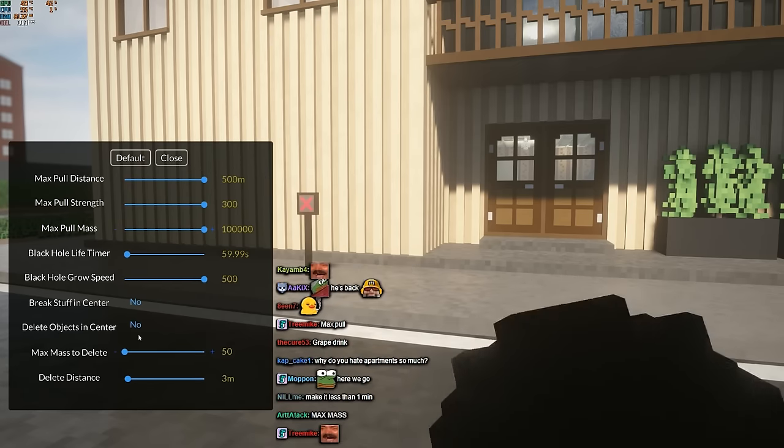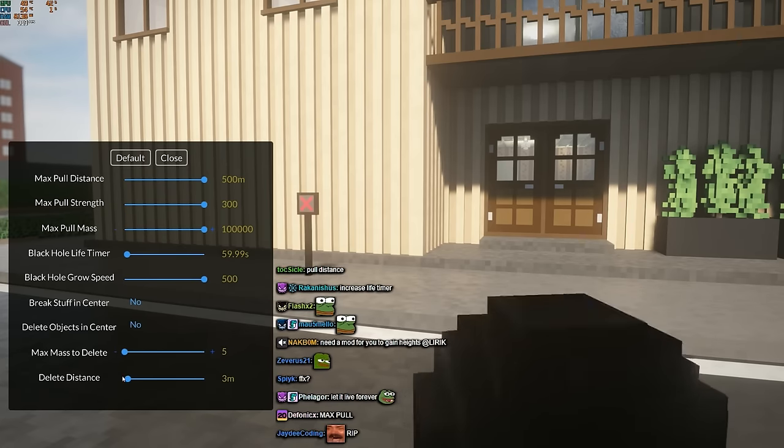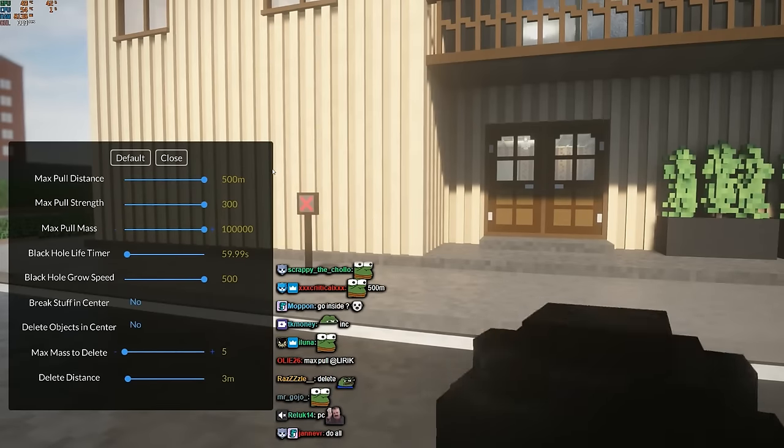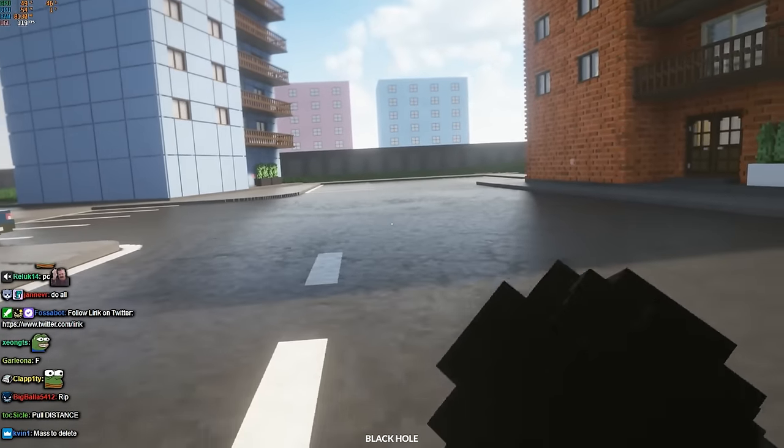Break stuff in center. Delete objects - distance, max, mass to delete. Delete distance. I just want it to go together, I don't want it to... wait, so what if the pole meets... so what if I...